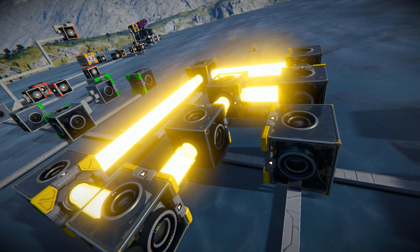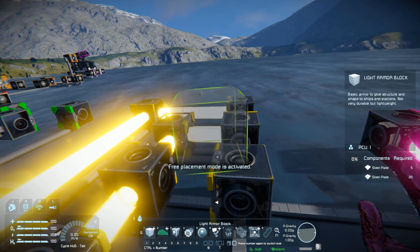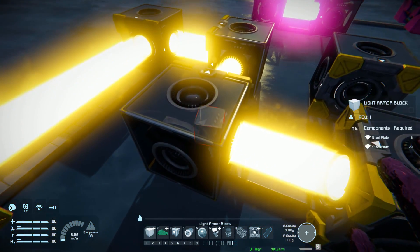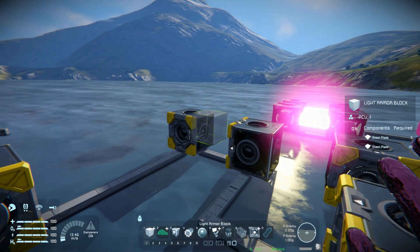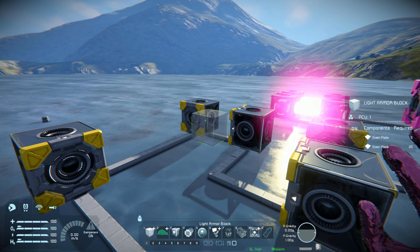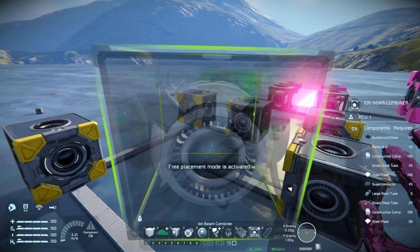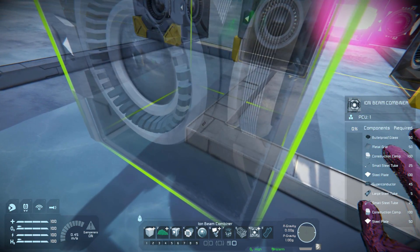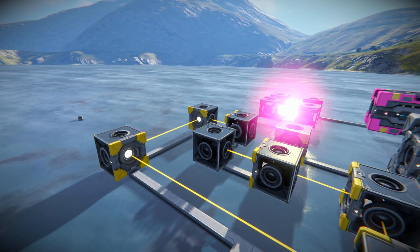Now you might be wondering how exactly do you fire this? Well, the way you fire it is by interrupting this loop. So if I was to remove this block here, the beam would fire. We've interrupted the loop and it can only go in that direction — and that is how it deals damage. But the problem is you've removed the block, so you'd have to keep removing a block and putting a new one back in. That's a lot of hassle.